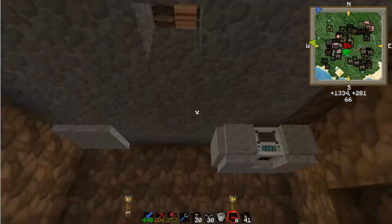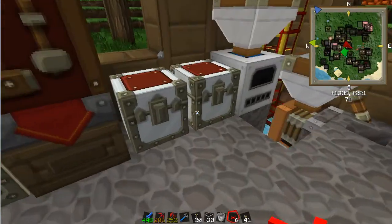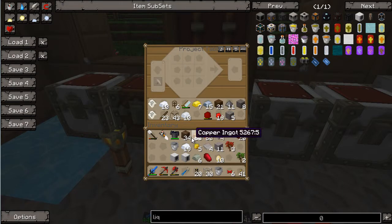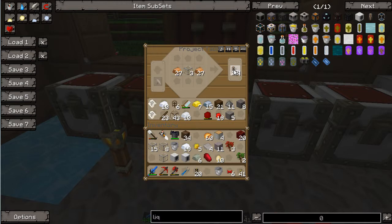So here's my hardened glass. I think the liquid duct is copper — yeah, just copper. So we're gonna need 60. I don't want to do all of this because I might need some conduit later. So let me do 6 — that should be 24 liquid duct. That's fine for now.